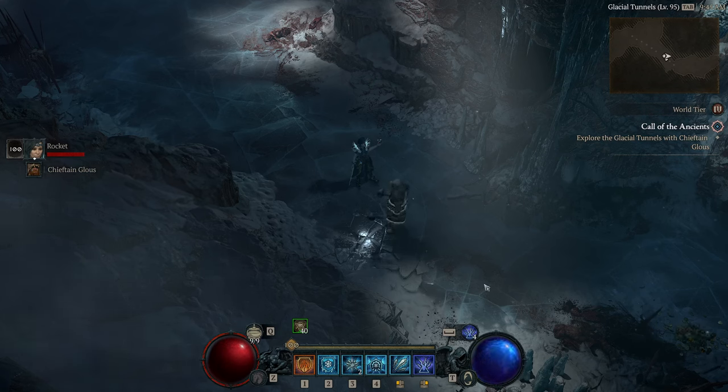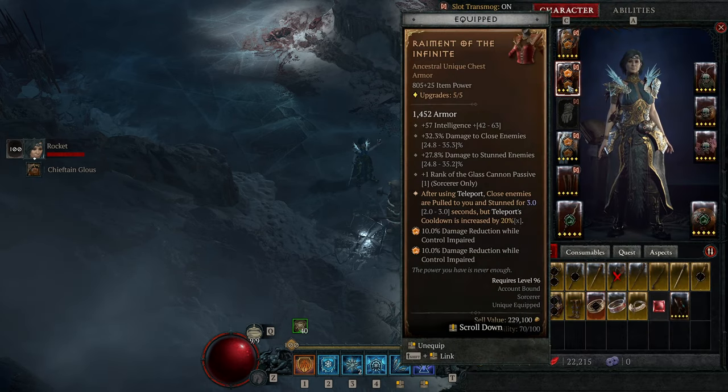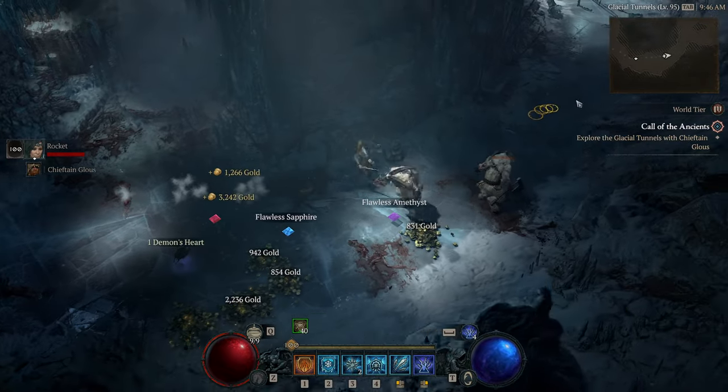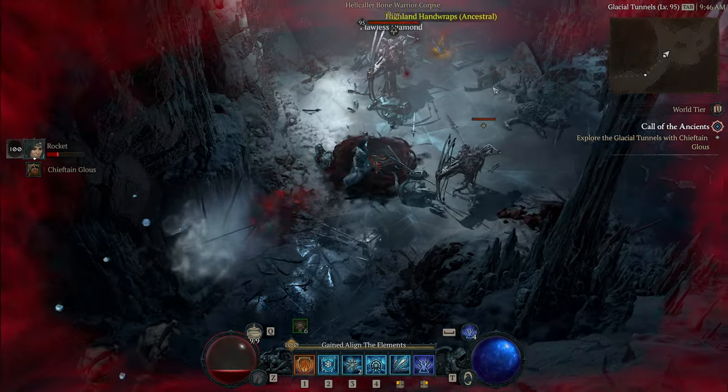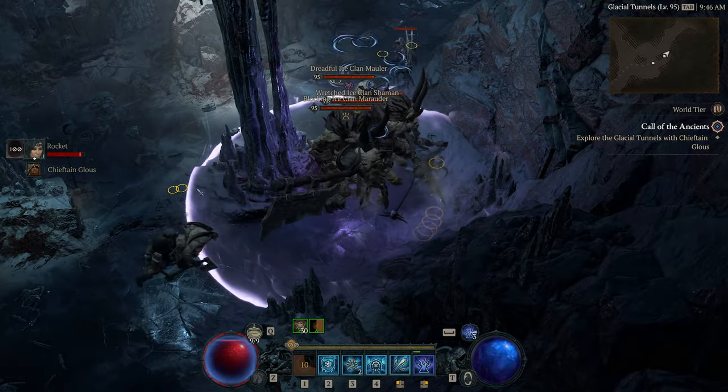Hey guys, Rocketcat here. I've seen a lot of people complaining about Raiment - that's Raiment of the Infinite. That's this unique. And when you pull enemies in, sometimes you get stuck in the middle of them. And I'm going to show you a way to avoid that. So I'll just demonstrate what it looks like when you get stuck. So I'm in the middle and I cannot move out.